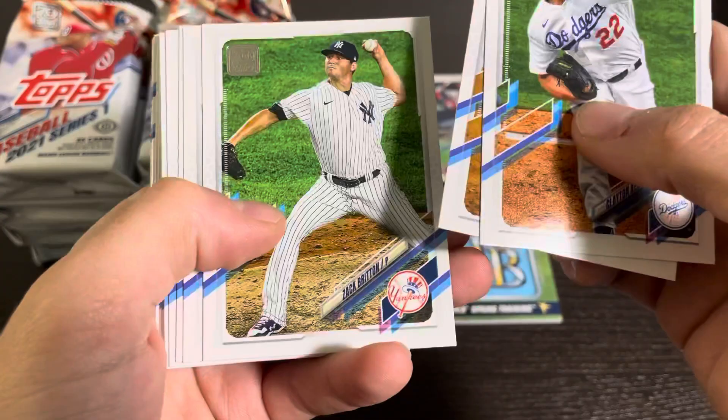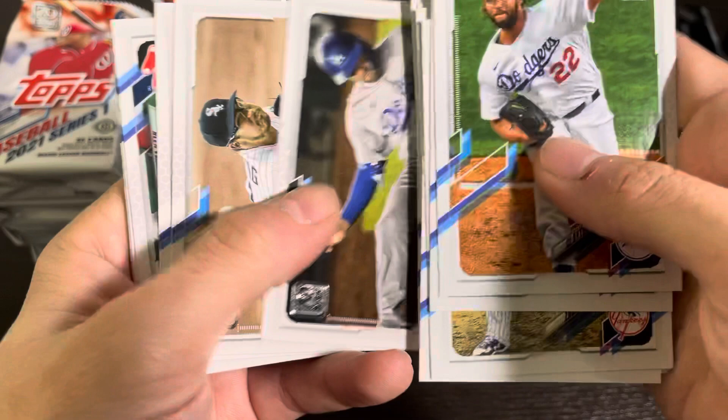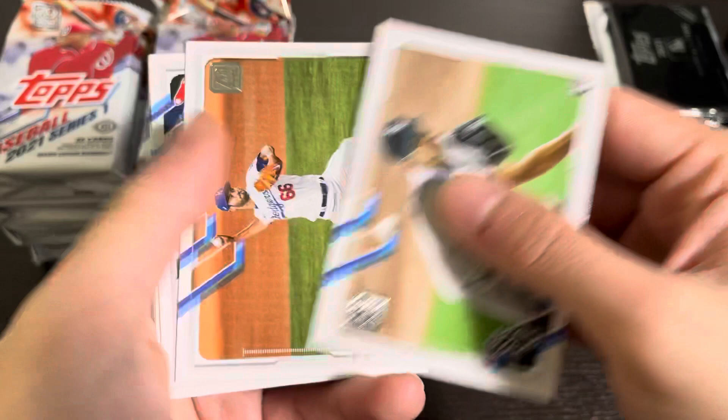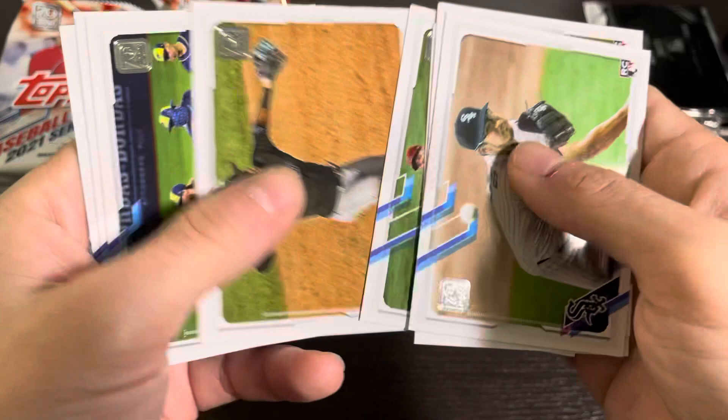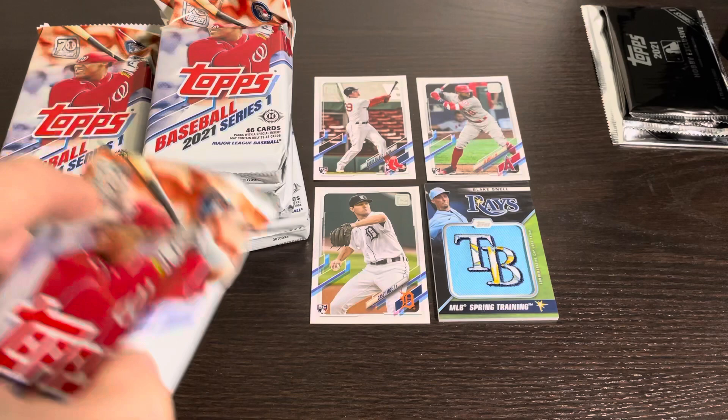Clayton Kershaw, Max Muncy who we saw a little bit earlier. The middle of the pack generally has the good stuff, so once I get to the back of the pack I'm just kind of shuffling through. A Dane Dunning rookie — not exactly the top-tier rookie — and the same goes for Mitch White, who I've actually never heard of. They got the cards going the correct way again — that was really confusing on Update when they flipped the orientation. Let's get into our third pack.